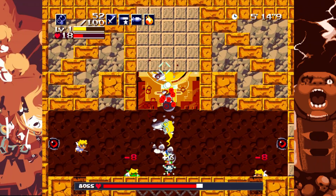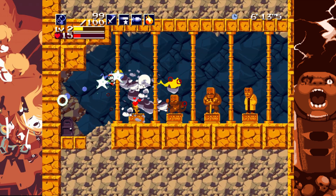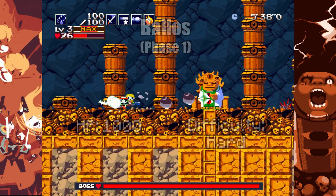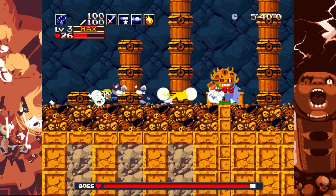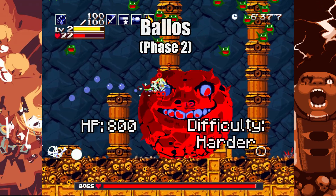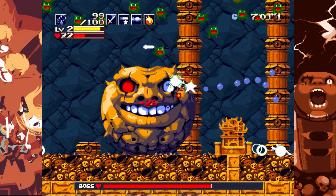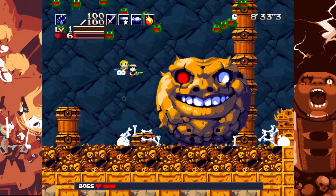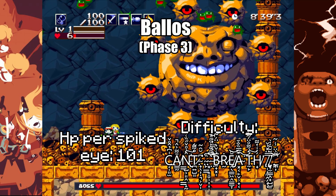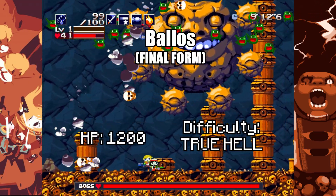Doing a true Bubble Line only run would be genuinely impossible, but I guess you all want to see the Balos fight, so here we go. The fight starts as you'd imagine, with me turning the opposite direction and letting Curly spam the Nemesis into Balos while spam clicking the fire button on my controller. The same goes for phase 2, as I wait for Balos to stop jumping before getting as much damage in as possible. Phase 3 goes as a regular playthrough, where I spam the Nemesis into the eyes of Balos, where he then gets into phase 4.